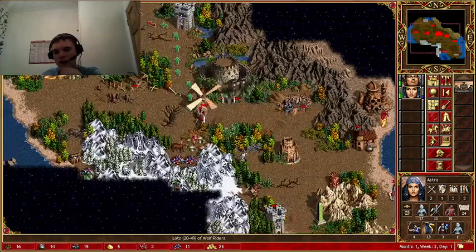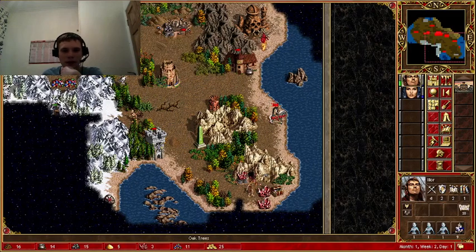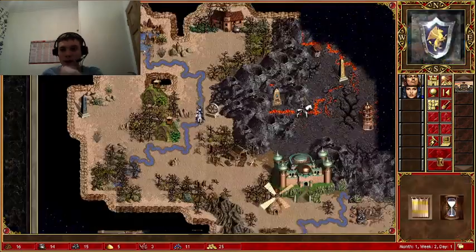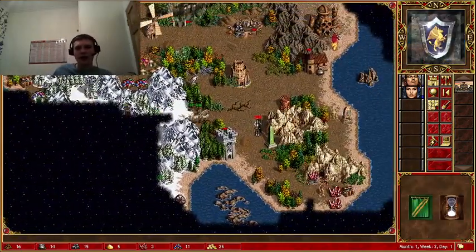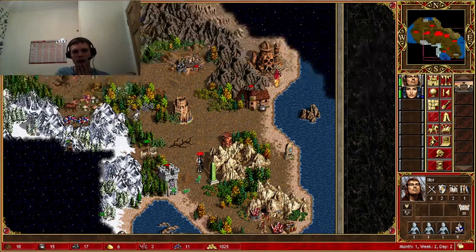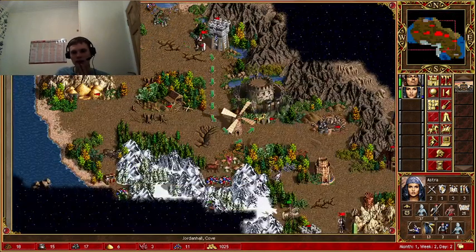He can go and fight the wolf. Where can he go? Get the swordsman. We can build the town hall for two thousand gold. They are - oh my god, oh no! That's a good army. She has to go back to town.